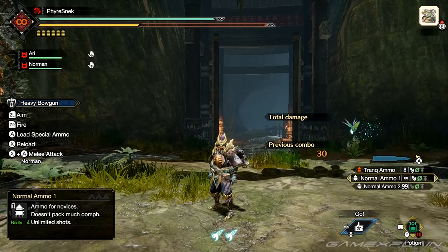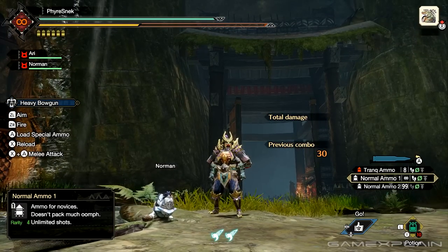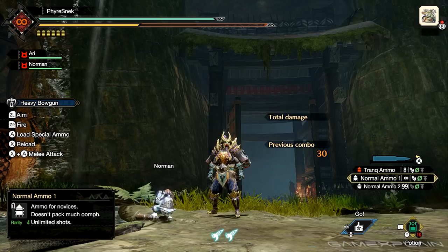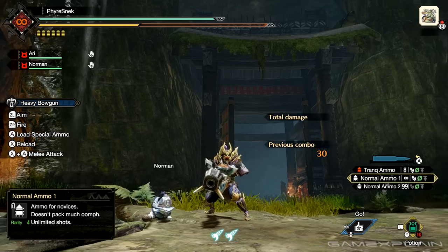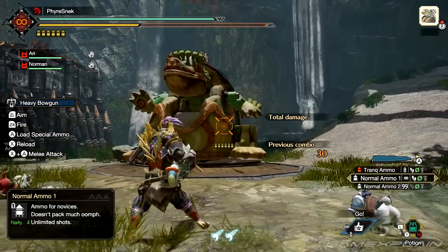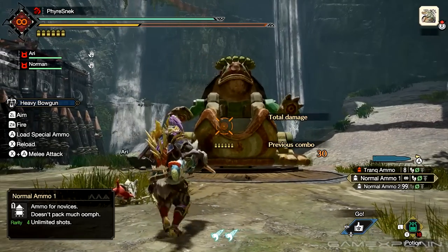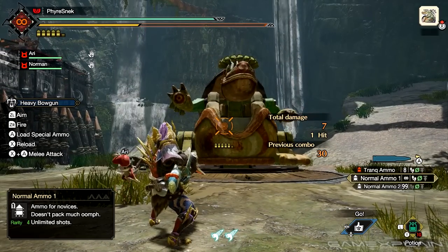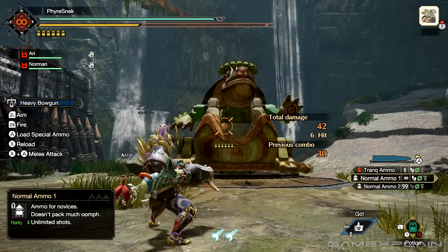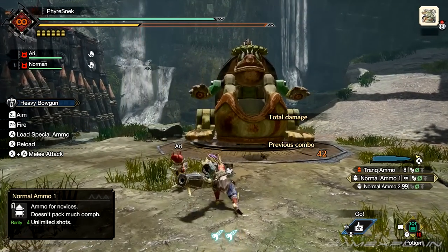In this video I'll be covering both the light bowgun and the heavy bowgun. There's a lot of important information that both bowguns share even though their game plans are quite different. To start, holding the ZL button allows you to aim your gun. As a result, the silk bind attacks are changed to the R button for ranged weapons. Pressing ZR allows you to shoot, X lets you reload, and pressing X plus A lets you use the swing with the gun.